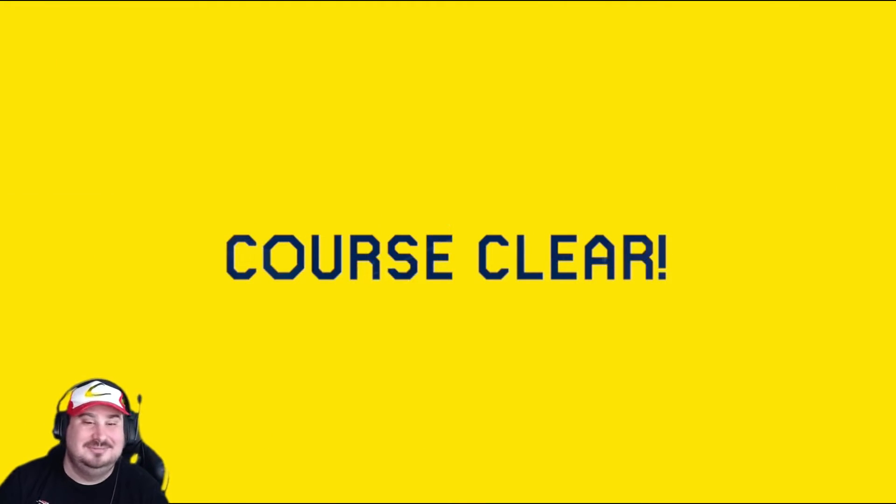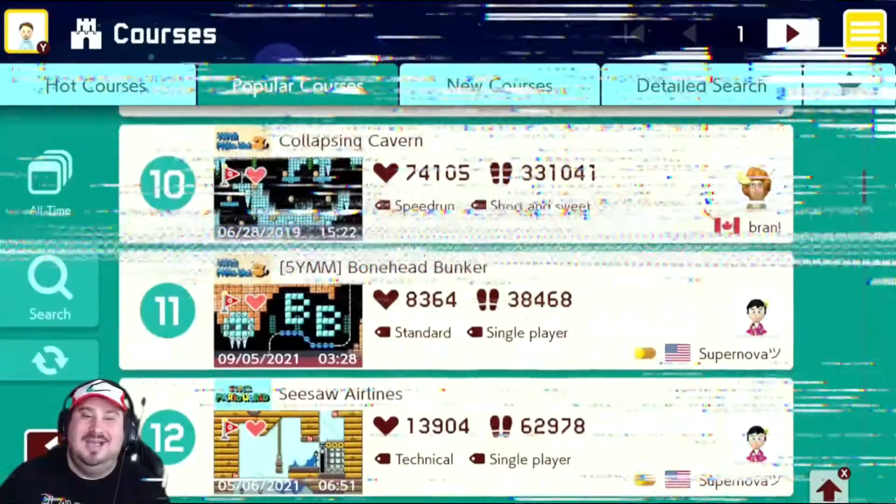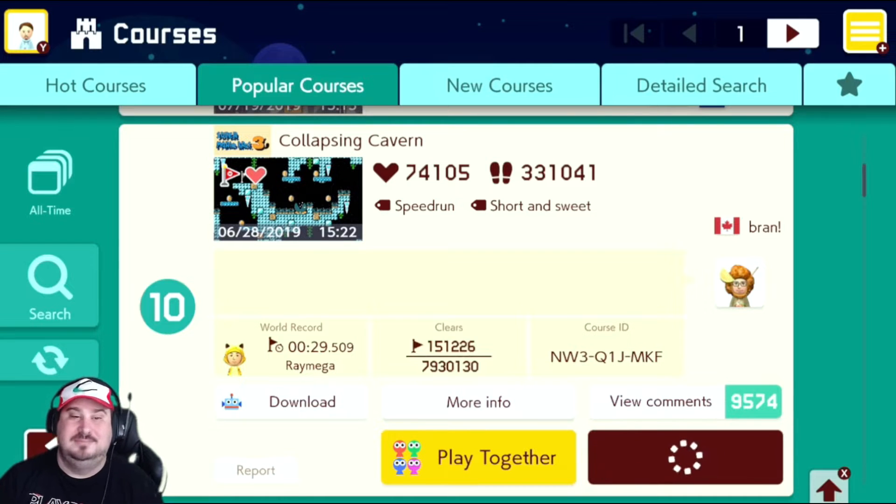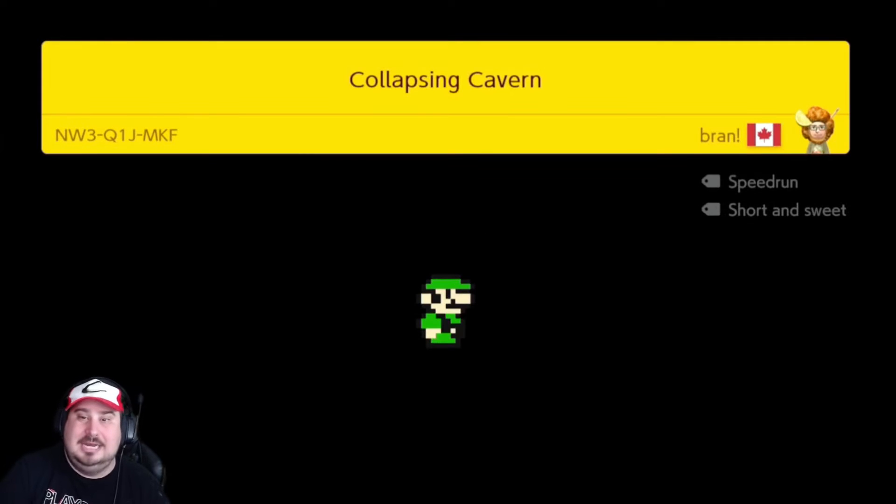And there's another one down. The next level we're gonna look at is Collapsing Cavern by Brand. No description, so we'll figure it out as we go. It sounds like there's a cavern and it will be collapsing on us.